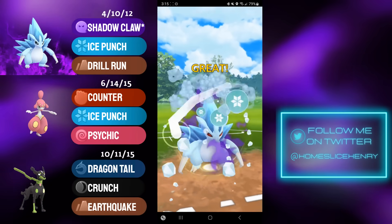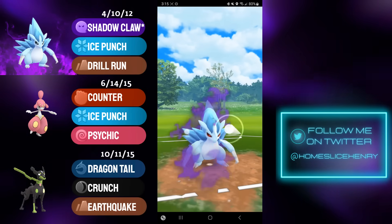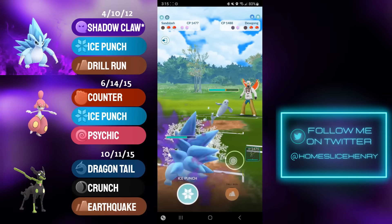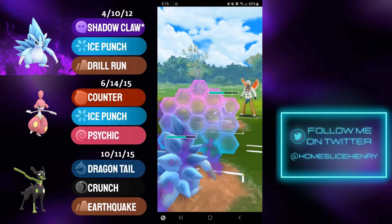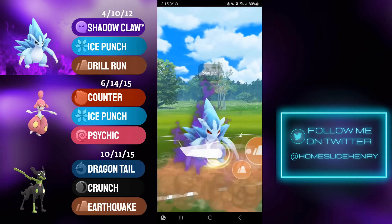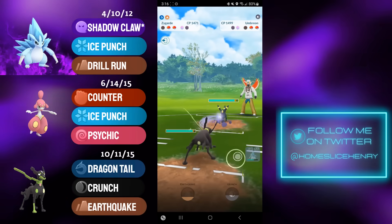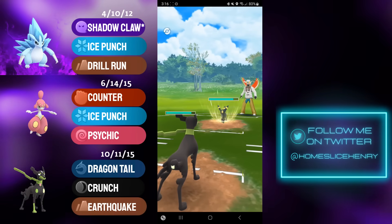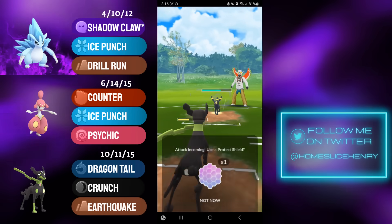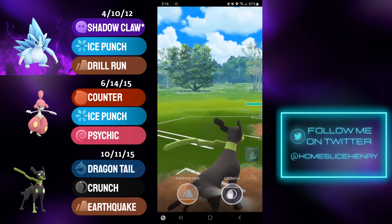I look to overfarm with A-Slash and win CMP over the Noctowl — Ice Punch is going to be lethal. They send in Dewgong; I fire off the Drill Run, which gets shielded. Continuing to farm — they barely outpace. They baited the first time, so I shield, and thankfully this time they do not bait. They're now on their 5-cycle, which means I'll massively outpace them. I fire off the Drill Run, which connects, and they're forced to switch. Umbreon is in the back — this is not a good matchup for Zygarde whatsoever.